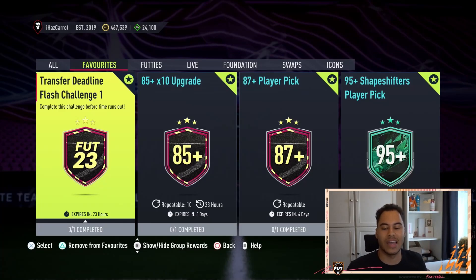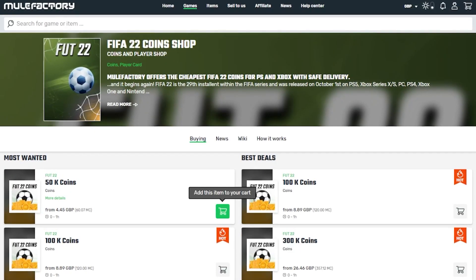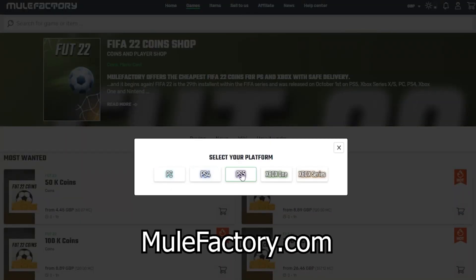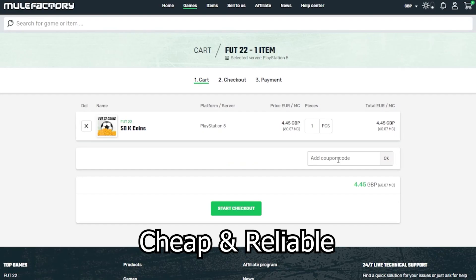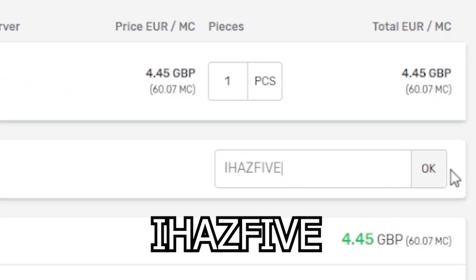Welcome back to the channel. Today we have a new flash challenge — this is Transfer Deadline Flash Challenge 1. Quickly, guys, if you need any FIFA 22 coins, make sure to check out mulefactory.com — the link is in the description. They're cheap and reliable, and make sure to use the discount code ihas5 at checkout for a discount.